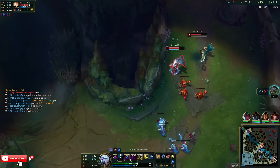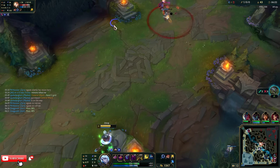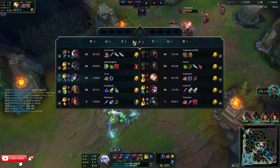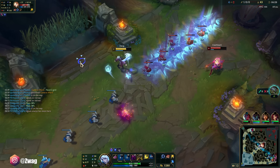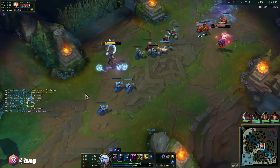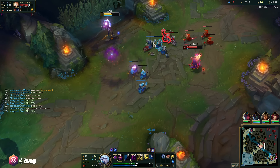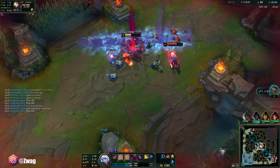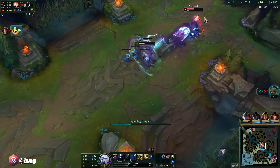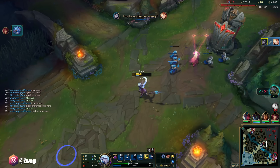I got two Biscuits but they're not going to heal me that much. She's running out of mana. Oh my god, if that hit me I might have died — but she would only have enough to ult, she wouldn't be able to use anything else. She's out of mana. So I'll E, Q, and since that hit I'll ult, then E again and do another Q. Oh my god.